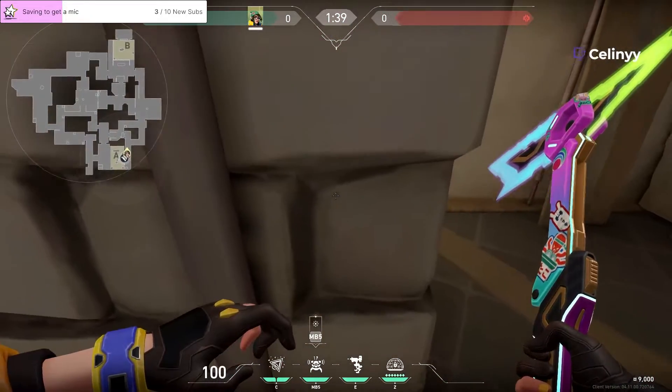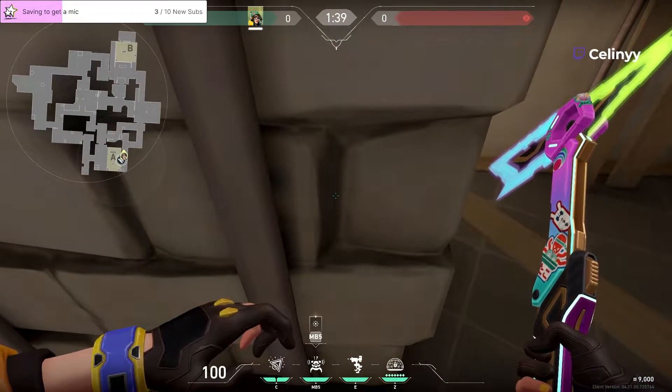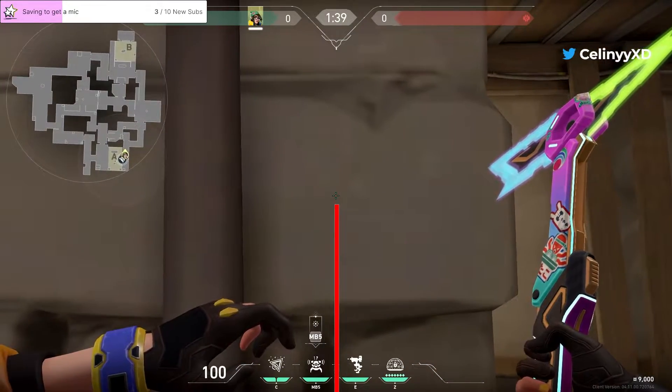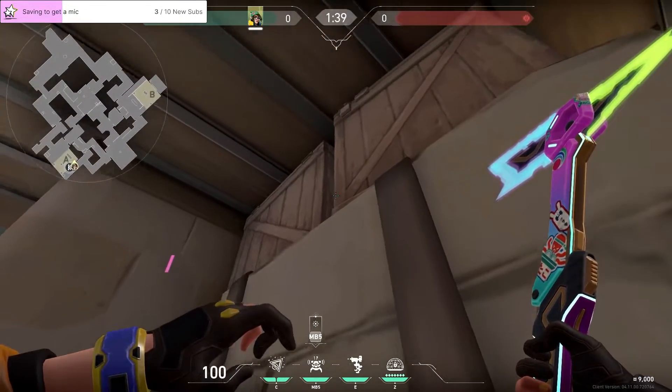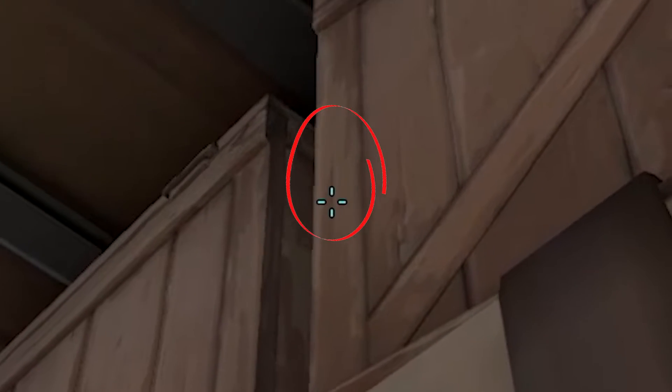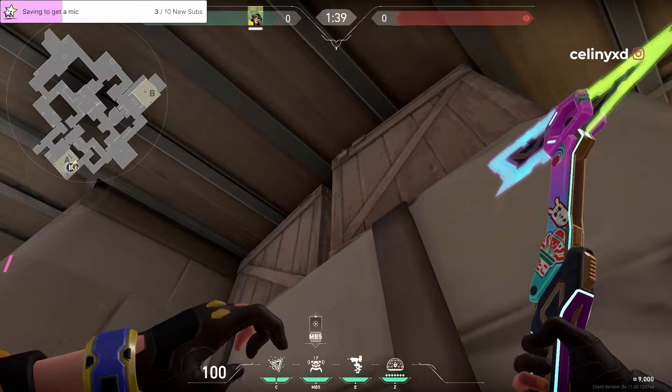I found a lineup though. You want to align yourself with the right side of this dark spot for the brick — like perfectly in the middle. And then what you want to do is you want to look, if you have this line over here — I'm playing on high settings, so that line for me is there.